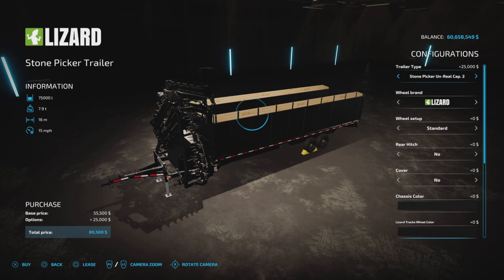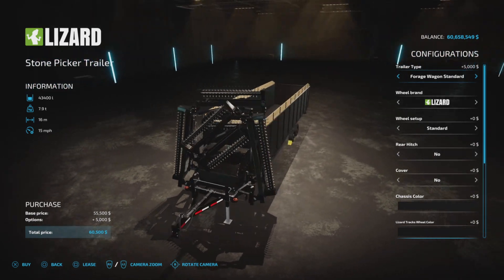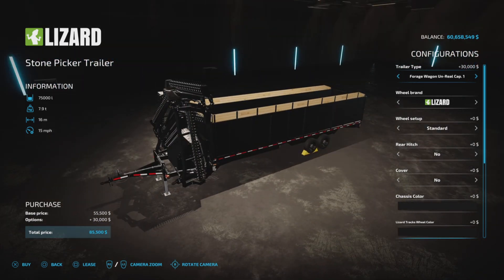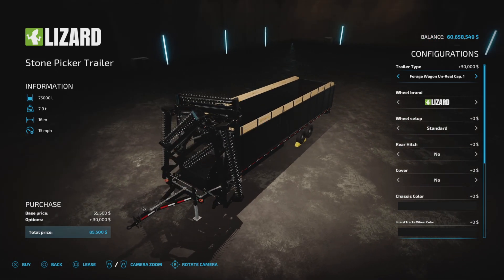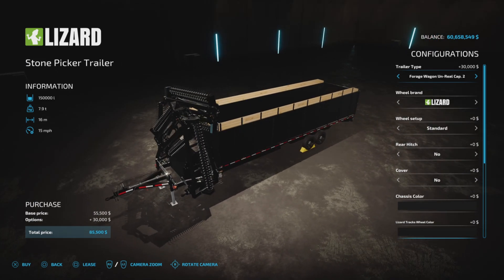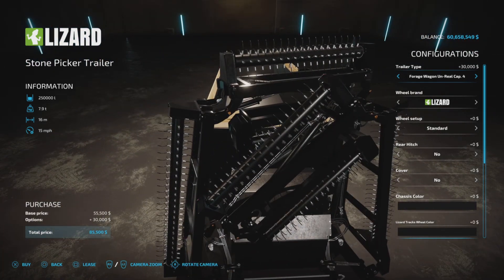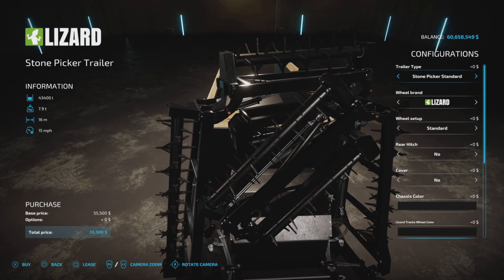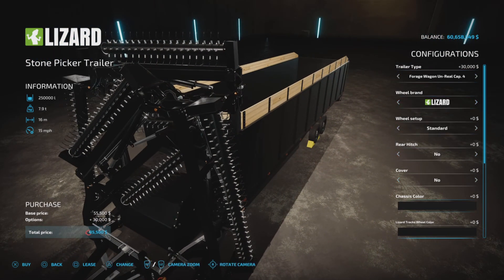We have the Stone Picker standard, which hasn't changed — up to 250,000 liters as I said. Now we have Forge Wagon standard. At 43,000 liters, then we can go 75,000 liters, 150,000 liters, 200,000 liters, and 250,000 liters. And then back to the Stone Picker. Notice the pickups change from Stone Picker to Forge Wagon — that's very nice.